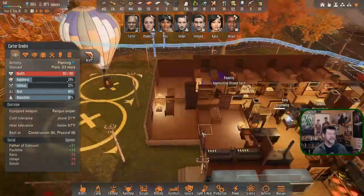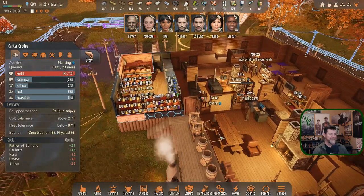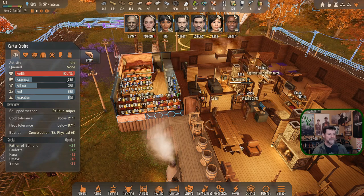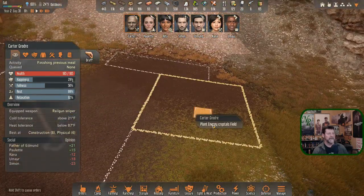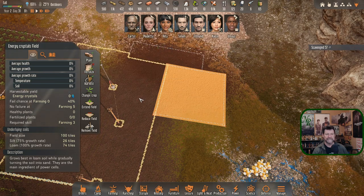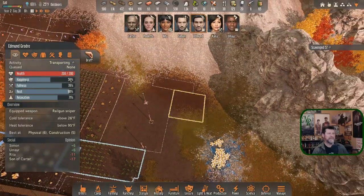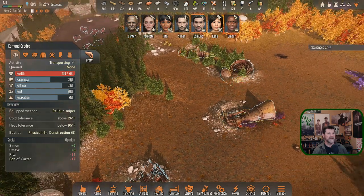Carter finishes eating. Hold down shift and plant energy crystals, and let's scavenge scrap metal. Edmund — let's try something different: go back up the hill and see if there's anything more we can get out of that interesting complex. Scavenge those right now.